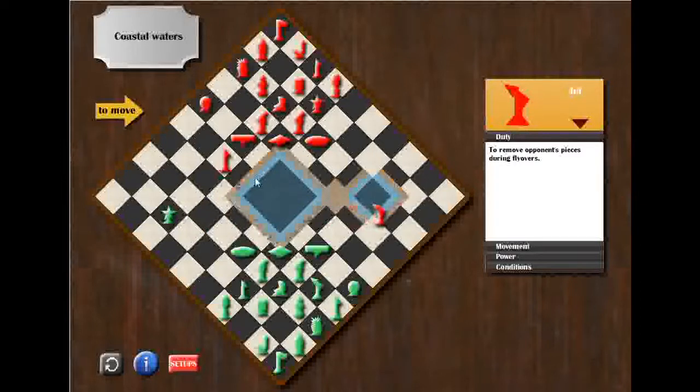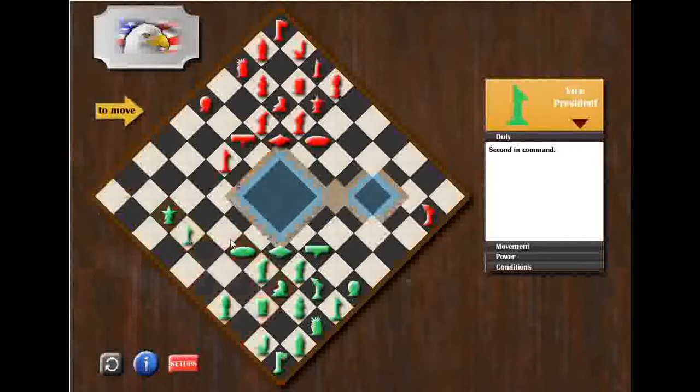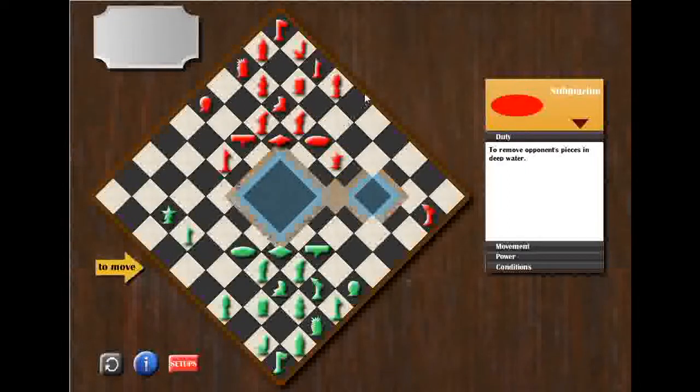My opponent moved his jet from the expanse into the eastern corridor — that was a long flight path. Now I move my vice president three blocks toward the expanse, so my vice president is also into the expanse now. My opponent moved his army from his setup zone next to the Polder Valley. It's not a danger for me for now.